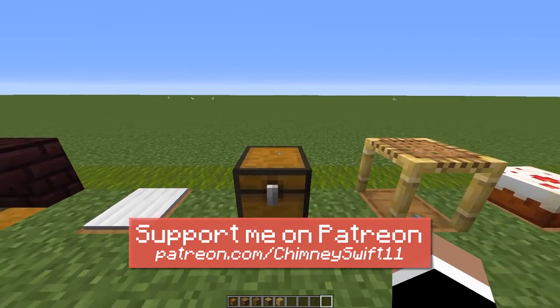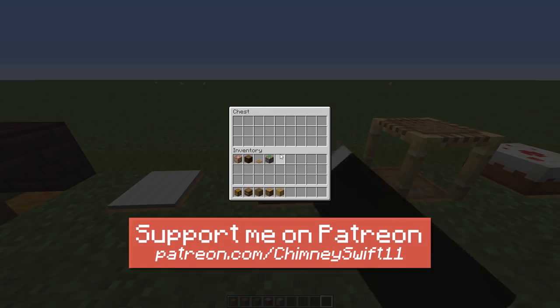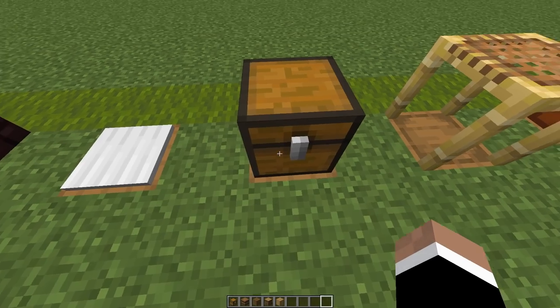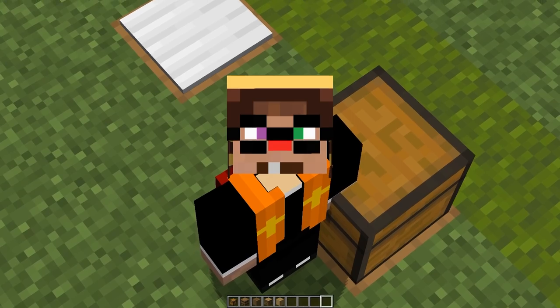Getting a bit sneakier, we actually have a chest hiding a barrel. People coming in looking for your stuff are going to look in this chest first, not see much, and might move on. What they might end up missing is the fact that you actually have storage directly underneath that is totally separate. This is honestly one of my favorite designs because of how sneaky it is.